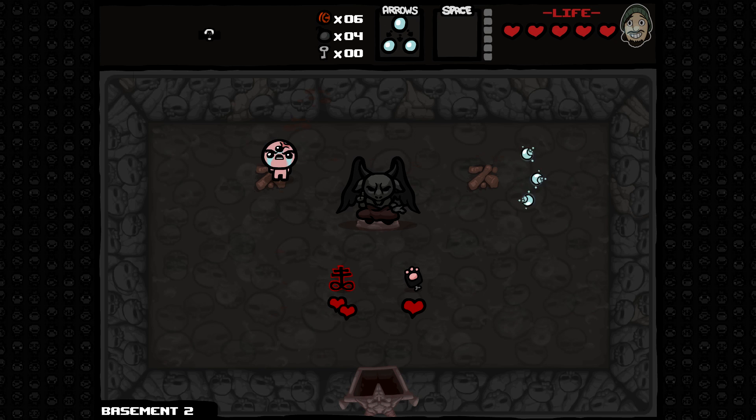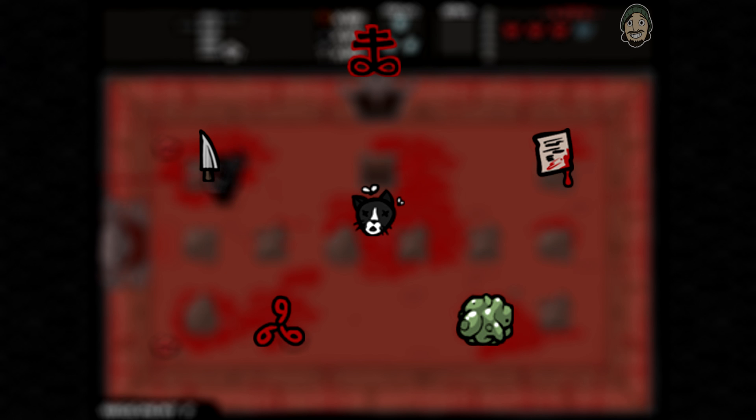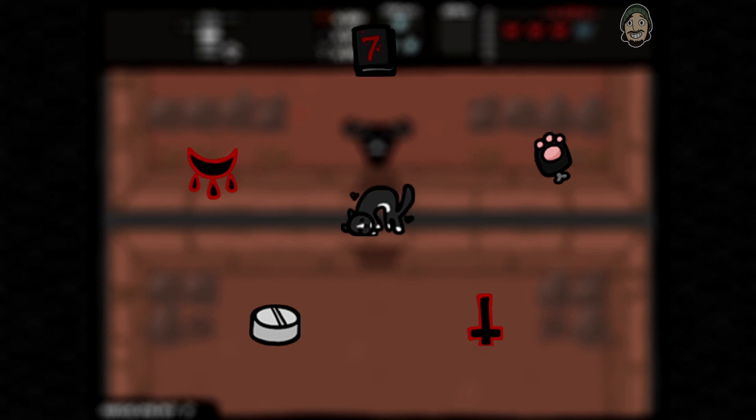Let's start by talking about the Devil Room. The Devil Room is a room that provides the player with an opportunity to purchase powerful items at the cost of Red Heart Containers or Soul Hearts. The item pool is mostly focused on offensive boosts, providing additional damage or opportunities to deal extra damage, though a few items that can appear are powerful despite not providing such a bonus.